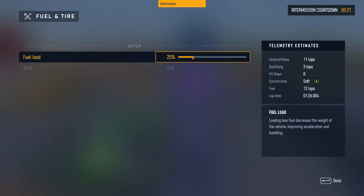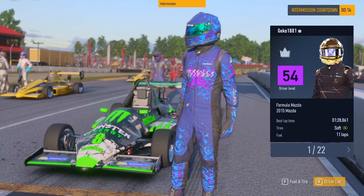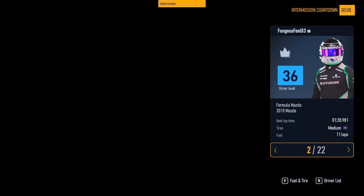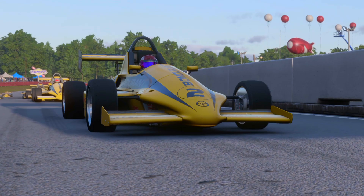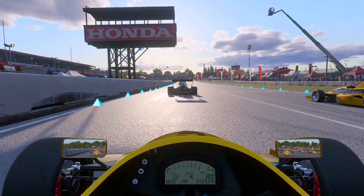As we look into the strategy for this race, we're going to put in just over 11 laps of fuel, and we're actually going to go to the mediums. People are still working out the best strategies for each race. As you can see, the leader is going to the softs while P2 is going to the mediums, so a good mix of strategies which should make for a pretty good race as we count down to the start.